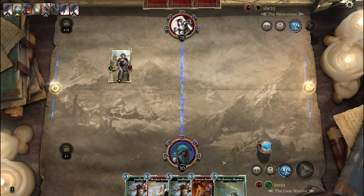I could remove his trainer with my Leaf Lurker here. But since I know that he doesn't play any Heart Remover spells, I will just play my Shaman into the Shadow Lane here.